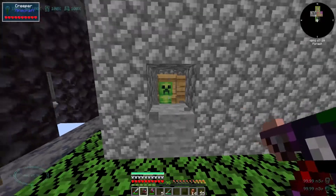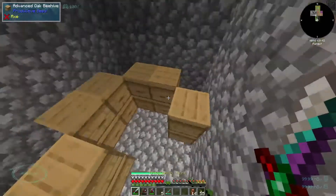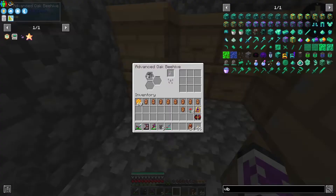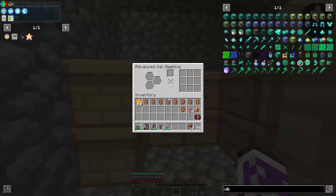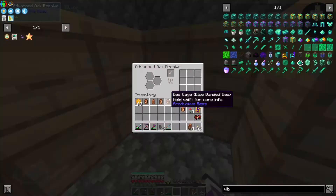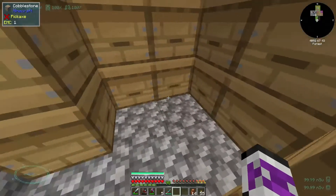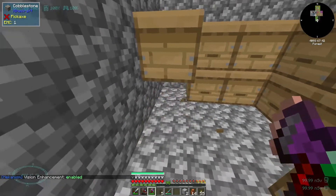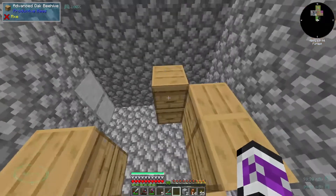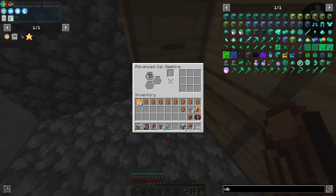I gotta look out for mobs. Is there a skeletal bee in here? Yeah! And a zombie — three of them. Two skeletal bees. Four zombies. So there was a skeletal bee in there, right? Breaking the hive doesn't get the bee out. How do I get the bee out? Well, it's nocturnal, so I guess I'll just wait until night and then pick it up. I guess I may as well do the same with the others.